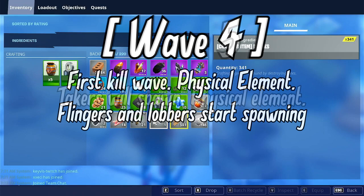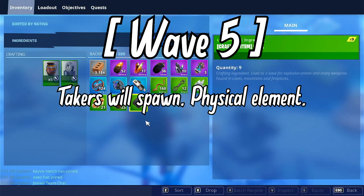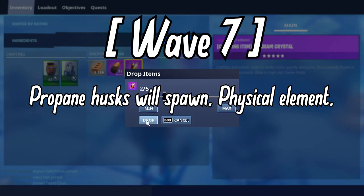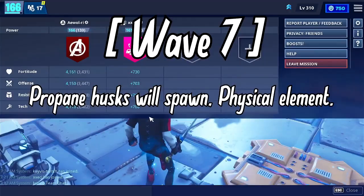Wave 5: Another physical element wave. Takers start spawning and flayers continue throwing. Power levels start increasing drastically along with damage stats. Wave 6: The first water elemental wave. Smashers start spawning and flayers are still active. Wave 7: Back to physical element. Smashers will smash obviously, and propane husks start spawning — prepare a few anti-air traps on floor structures and this wave should be a cakewalk. Wave 8: The second kill wave and the first wave a mini boss spawns. Since it's early, you can choose to kill or kite the mini boss. Physical element with takers and blasters going around.